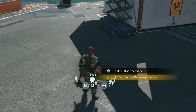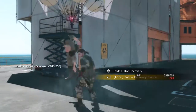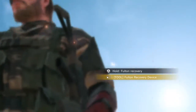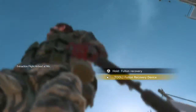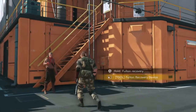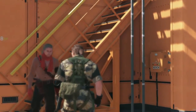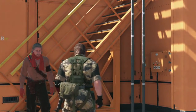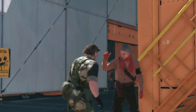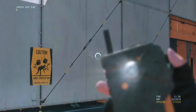Out like a light. Now approach him and extract. Extraction complete. You can only Fulton recover someone if they're not resisting you — no dead bodies either. It'll make great recruits. The staff member you just extracted will be assigned to the team best suited to his abilities. See for yourself — open your eye droid and select staff management.